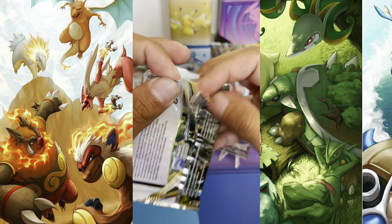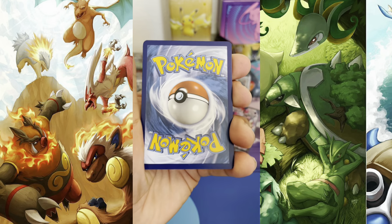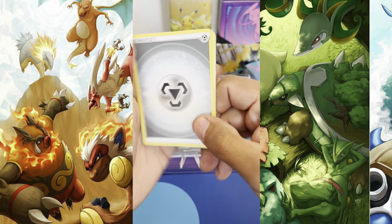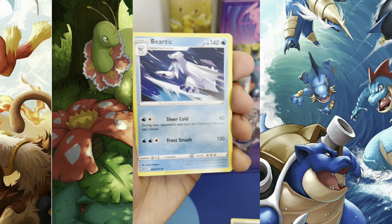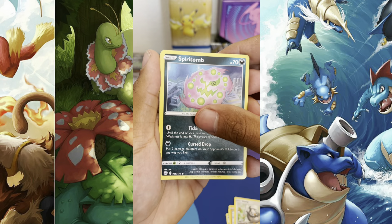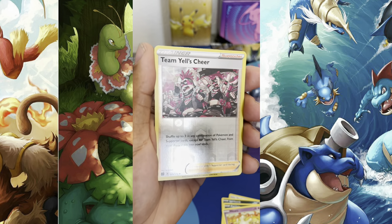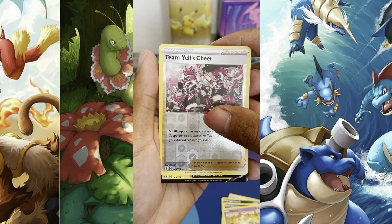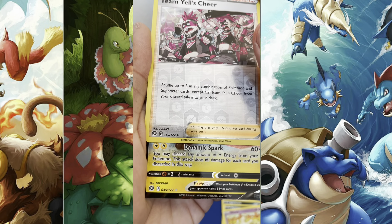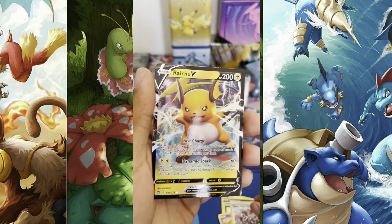Don't forget to subscribe if you guys are watching this — that's how you guys can support us. We have a lot more videos coming. Black border! Energy — I think we pulled something. Dustclops, Beartic, Roseanne's Backup, Riolu, Starling, Spiritomb, Proline — reverse Team Yell's Cheer and... is it a Pikachu V? Weakness is Fighting type. Dynamic Spark — is it Morpeko? Three, two, one — Raichu V! We don't have Raichu. Nice!